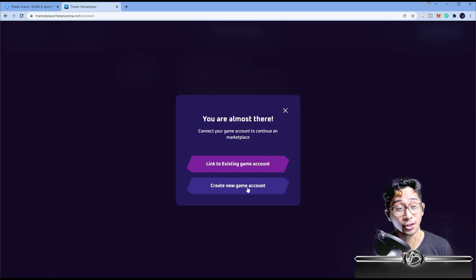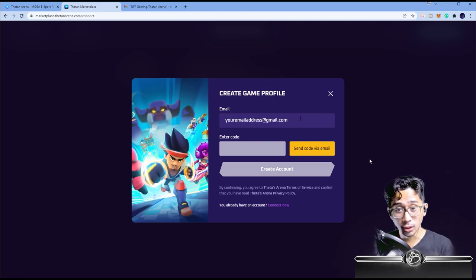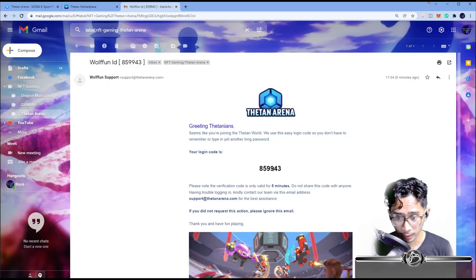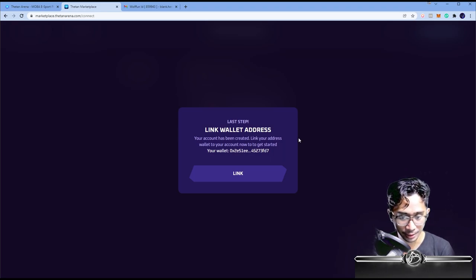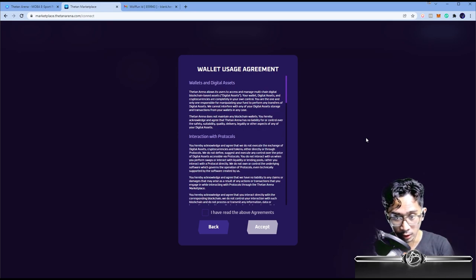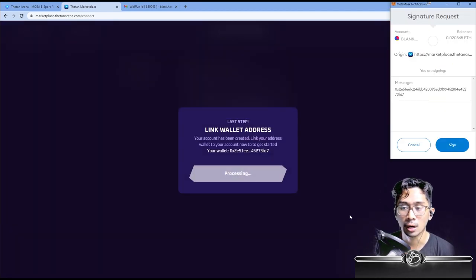Create a new account. After that, enter your email address — I'm using Gmail. Hit 'Send code via email' and a code will be sent to you. Wait for that code, then go back, paste the code, and press 'Create account.' Last step: link your wallet address. Your account has been created — link your wallet address to your account to get started. Double-check the wallet address you want to link, then hit 'Read the wallet usage agreement,' scroll all the way down, and hit Accept.